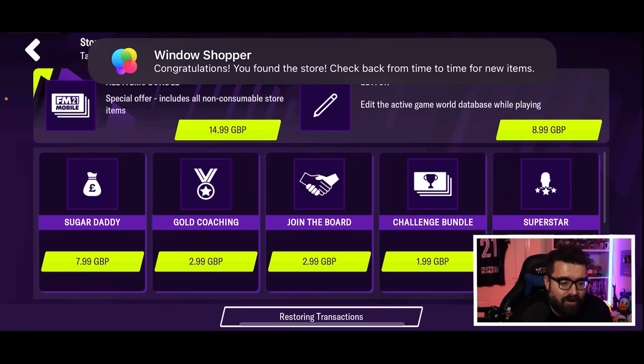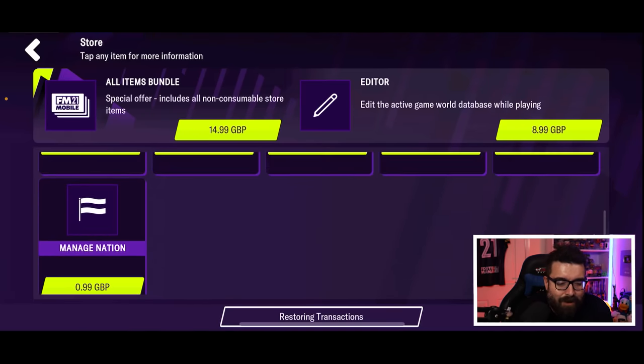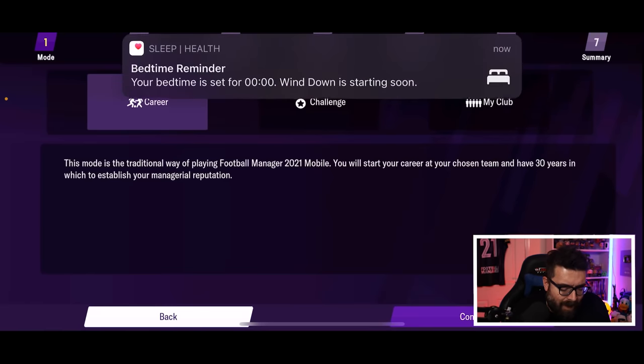I always like to have a little look in the store, partly because it gives me an achievement, and just to see we still have the microtransaction in it. I'm never going to be in support of this stuff, but I do accept that it's the way mobile gaming is. The game itself is $8.99. There's also an in-game editor for another $8.99 — I don't remember seeing that before. It looks like you can get everything for $14.99, but I've already given them my $8.99 and we're here to play the game.